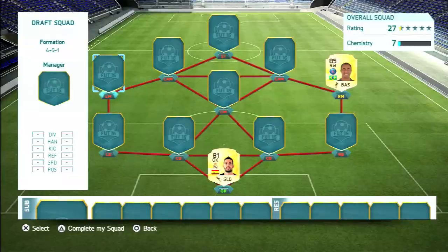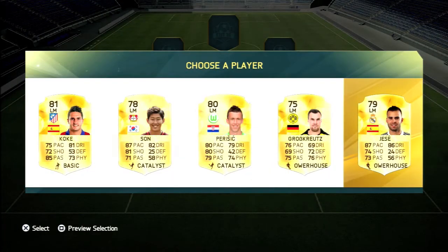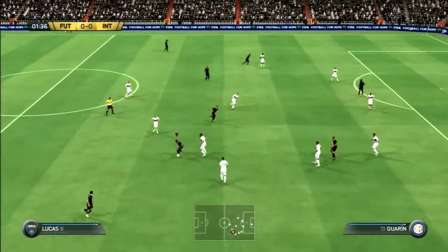I take Kiko Kasia as goalkeeper, and then pick the fastest mid which would be Hesse Rodriguez. The squad I've built is an amazing team with Sturridge, Raheem Sterling and Firmino up front, Hesse and Lucas on the wingers, Fernandinho as center mid, Marcelo, Varane, Laporte, and Kasia in goal. A really nice three-league hybrid with full chemistry on everybody.